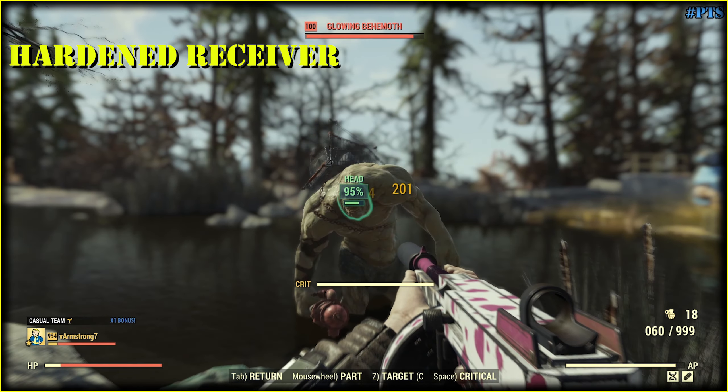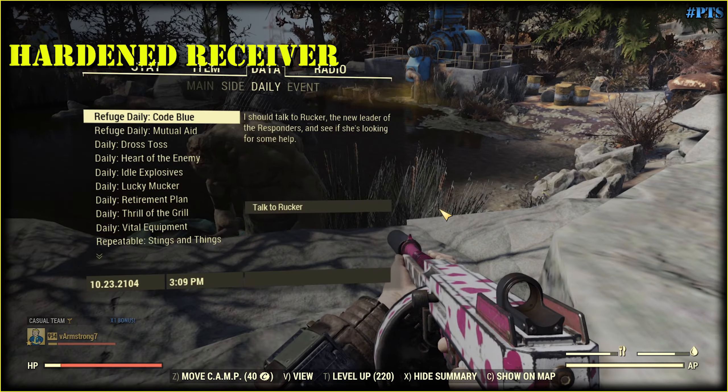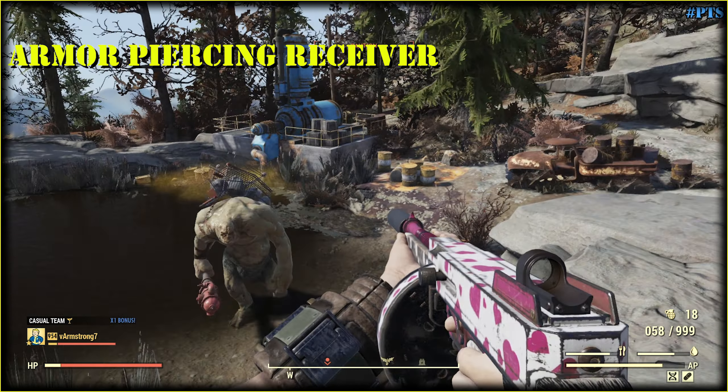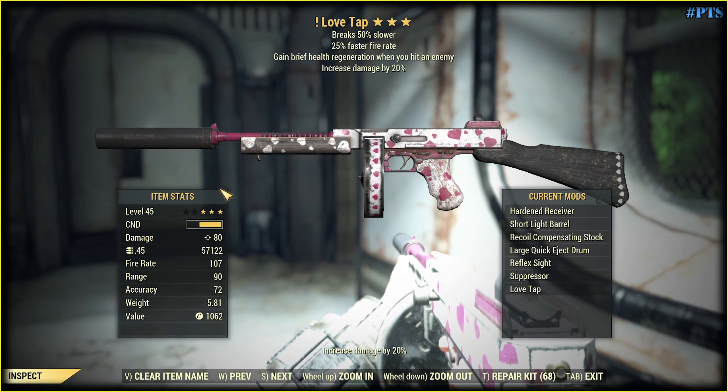Here we have 114 and 201. Let's swap it for another one. And here 150 and 270. Hardened receiver, you suck — but I'll give you another chance. By the way, the difference between the two receivers is free damage.